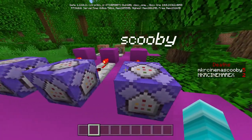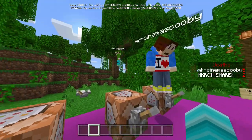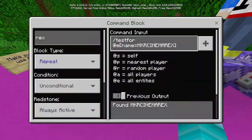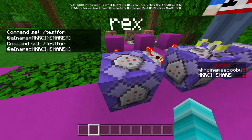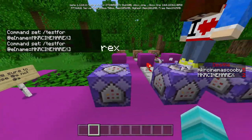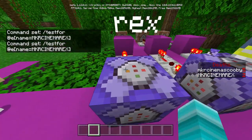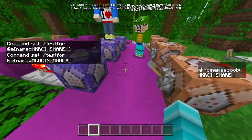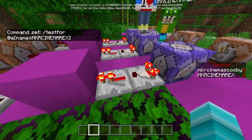Depending on the amount of players in your world, you'll need a different amount of these. If you only have two players — say Steve and Bob — you'd only need one each for Steve and Bob. Since there's three of us — MCL Cinema, Rex, and Scooby — we have one for each. For each player, put the command block on repeat, unconditional, always active, and enter: /testfor @e — make sure it is @e and not @a, this is important — name equals and then the player's name.